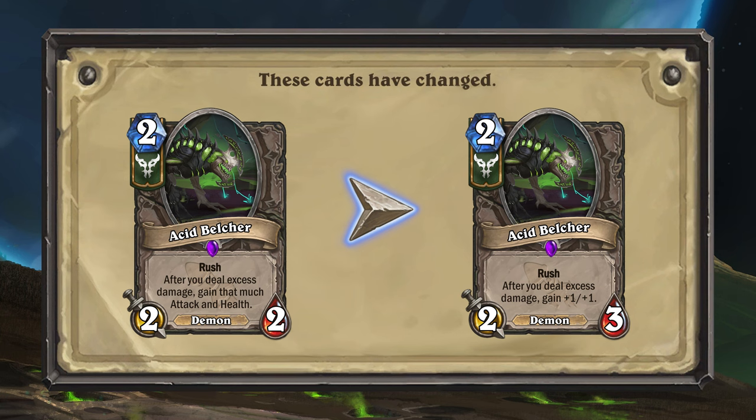To compensate, Acid Belcher's health has been increased to 3. It was also mentioned that it was a bit confusing who got the attack and health before, but now there should be no confusion about who gets the stats.